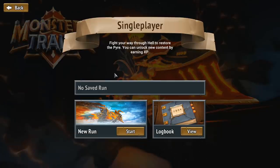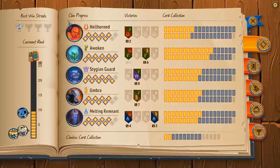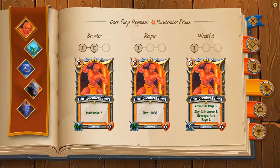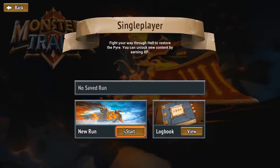Let's go take a look at the single player. You have a logbook firstly, which has all your unlocks in it. This gives you an idea of the different things you can unlock, all the different cards. I've played a lot of this so I've unlocked most of the stuff at this point, and I'll be able to show you a run with a lot of stuff unlocked.